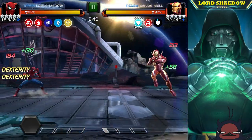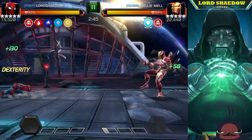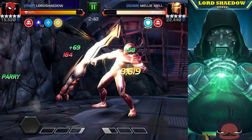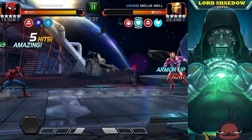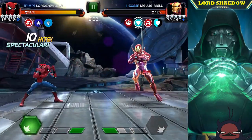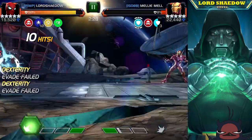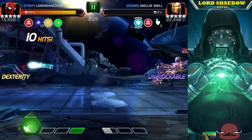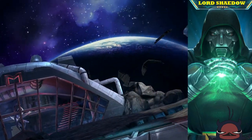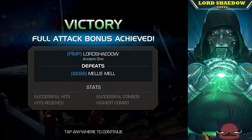I started out fighting him with Hyperion, who is a great counter, and then I had Corvus. When I first fought him with Starky I got hurt a little because I needed to get that timing down. You can see we built up our poise charges and we're going in, but we don't want to go too far — he's at 11 so we have to be careful because he's going to auto-block.